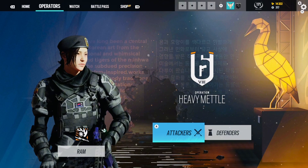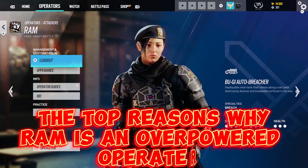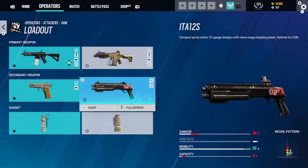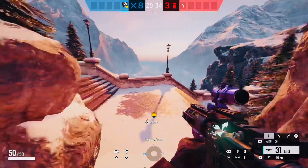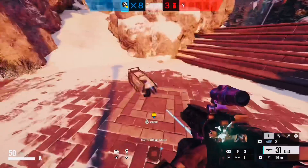What is up everybody, it is Maverick Linda here, and today we're going over the top reasons why Ram is an op operator in Rainbow Six Siege. First off, her loadout has an R4C LMG and also a secondary shotgun, which is really nice. Now Ram's gadget is really op because it's pretty much indestructible.